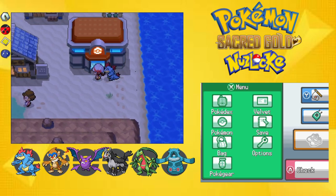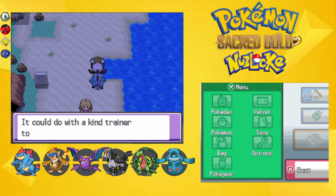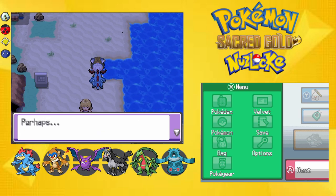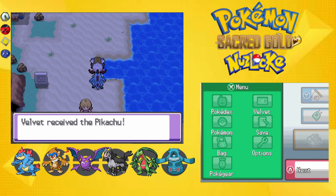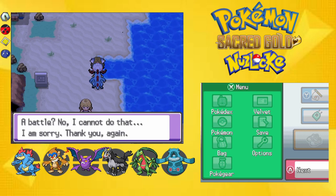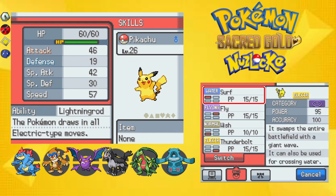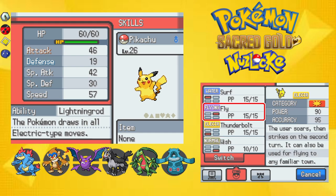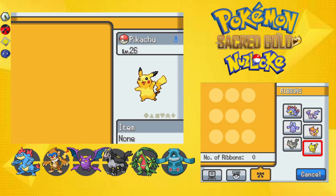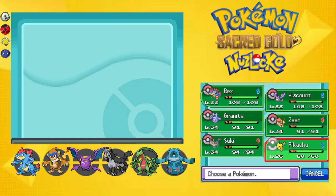I'll have to figure out where to get Luvdisc so I can use the Move Tutor a lot and grind for Heart Scales. You don't get to name the Pikachu — you just get the Pikachu, and it has Surf and Fly. What the fuck? What kind of Pikachu is this? Its moveset is Surf, Fly, Thunderbolt, Wish. I'm so confused.